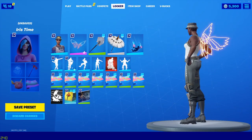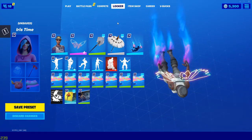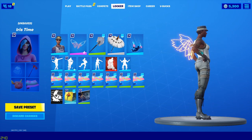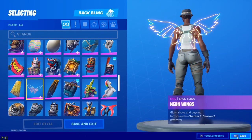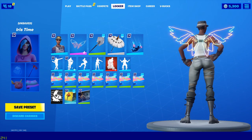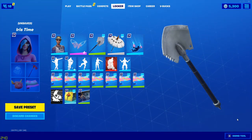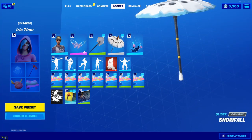For combo number two, we've got the Recon Expert outfit with the Neon Wings back bling. They don't look too bad at all — they are reactive, check it out. Then we've got the Icebreaker harvesting tool, which goes well with the Recon Expert. And then we've got the Snowfall glider.